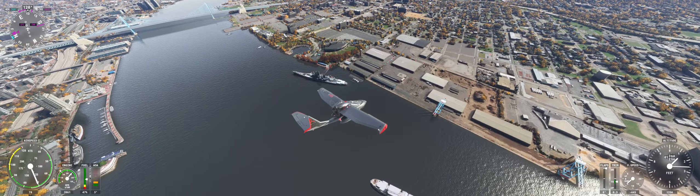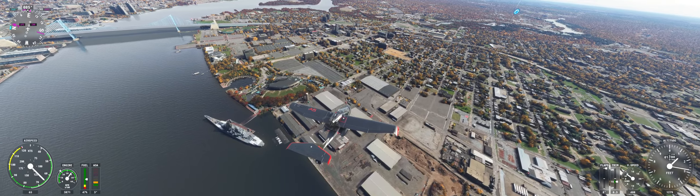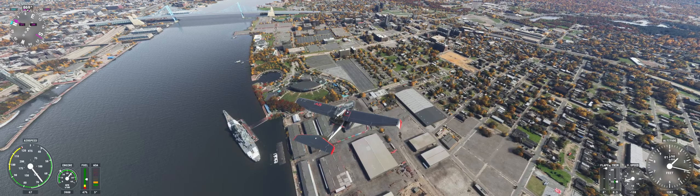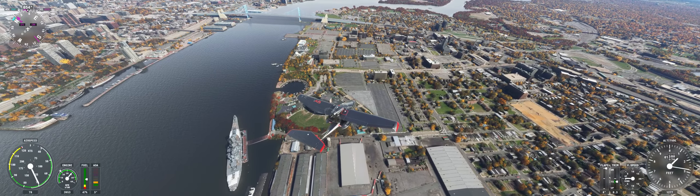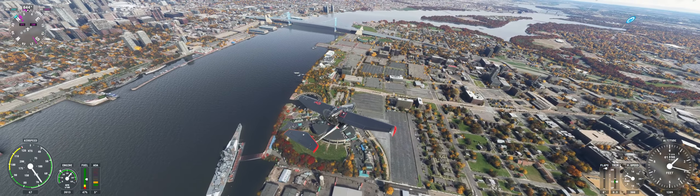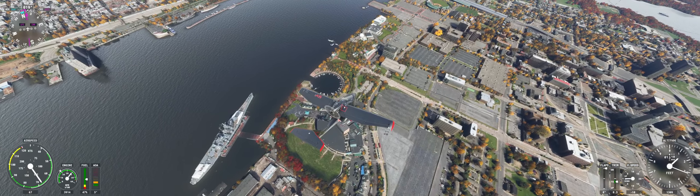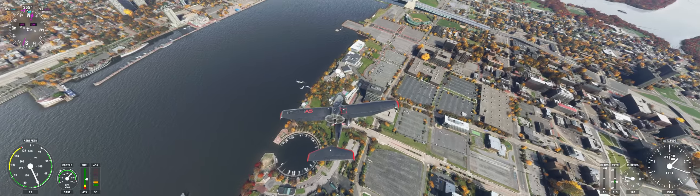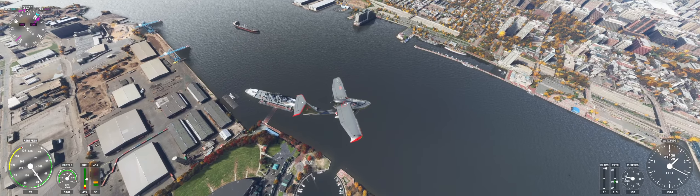The only guns ever bigger were the Japanese 18.1-inch guns on the Yamato class. The two previous classes — the North Carolina class and the South Dakota class — also had 16-inch guns, but they were .45 caliber, so their barrels were about six feet shorter. Both fired the same 2,700-pound super-heavy armor-piercing projectile, but the Iowas could fire it at greater range — out to about 23 nautical miles.